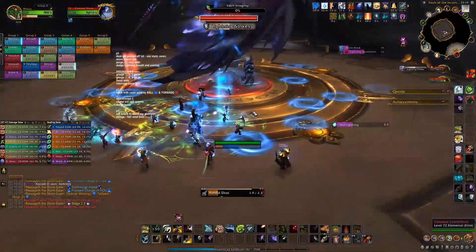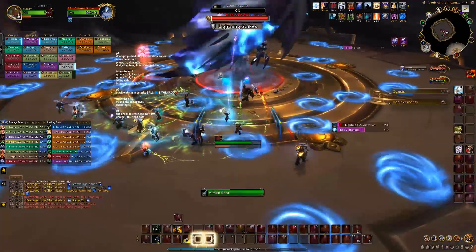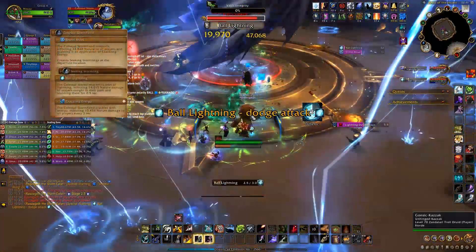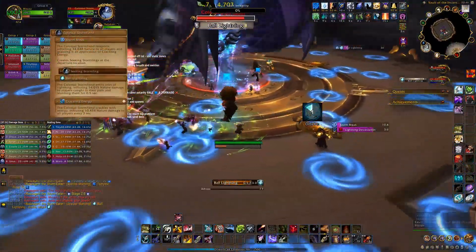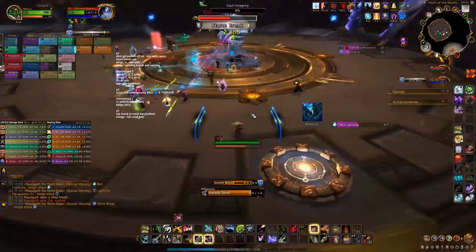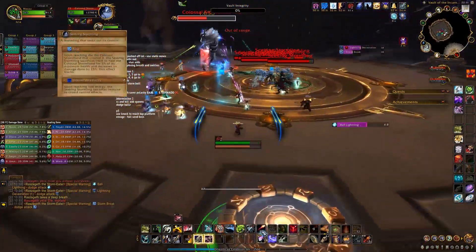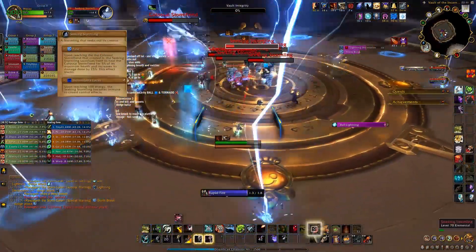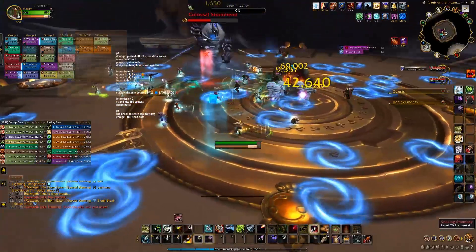Once the bar reaches 0%, you go into the intermission phase and you'll stay on this platform. This intermission is quite simple — just like the last intermission, don't get hit by the boss's breaths. To get out of this intermission, kill the big elemental. The elemental has two abilities: the first will teleport it to a random location and summon small adds — slow, stun and kill these adds.